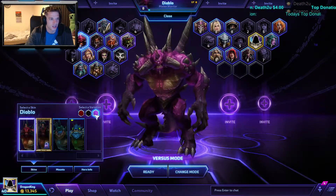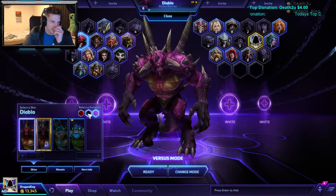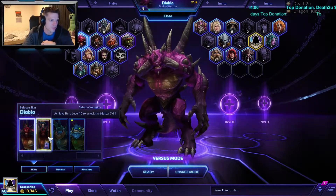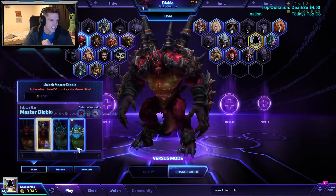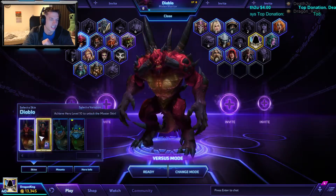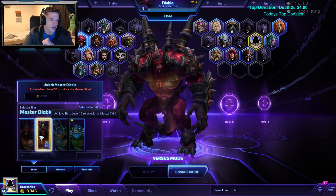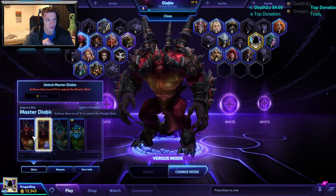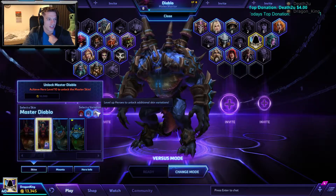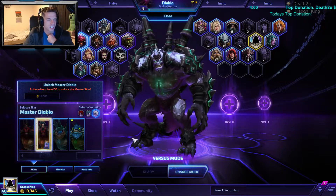The purple one looks more like a behemoth than a demon. Then there's the Master skin — look at that. The difference is amazing. Everyone can agree that is an awesome, awesome change. Then it goes to some blue version and then a very interesting whitish version.